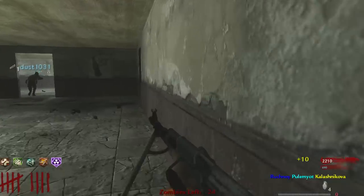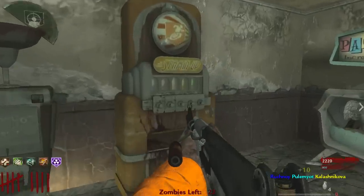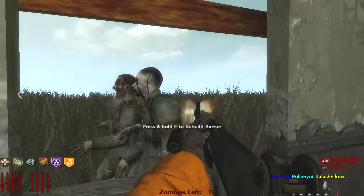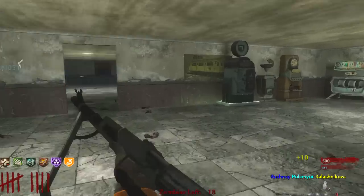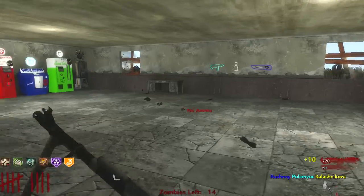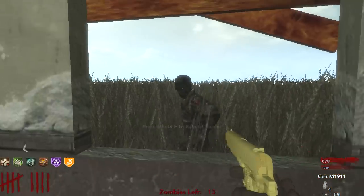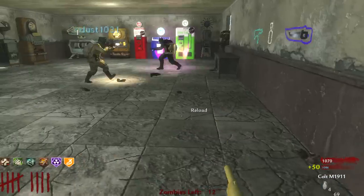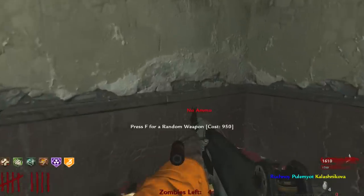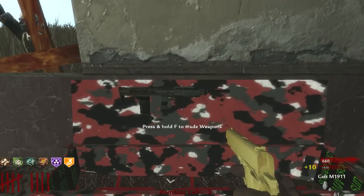I've got 5 perks so far — me too. Going in with the perks — actually make that 6! I think I'm up on Mule Kick next — how much is it? 3000. You can never tell how much it's going to be on custom maps. I don't know, it might be cheaper. I'm actually out of ammo, I've gone too crazy. I've got a Bowie Knife actually — alright, hitting the box, let's go!